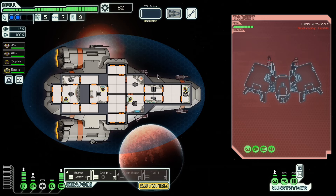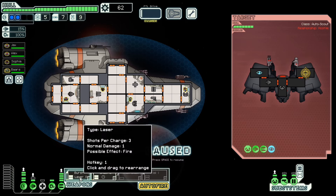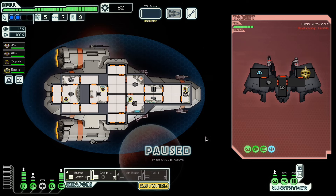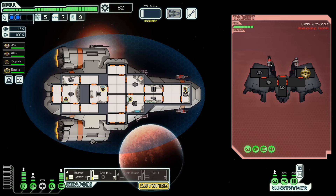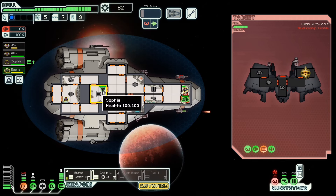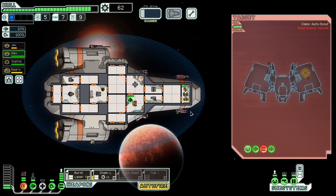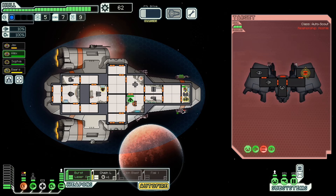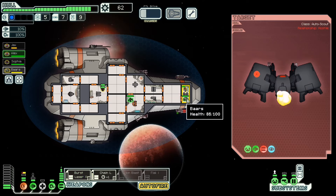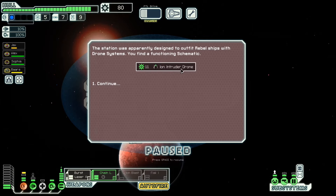It's gonna cloak, and it has what looks like the same type of weapon I have. Doesn't have shields though. It doesn't charge my lasers when it's cloaking — that's not good. It has a charge laser. Good timing there — yeah, it died. 18 scrap, nice. Investigate the station: ion intruder drone. I don't have a drone system, so it's fine.